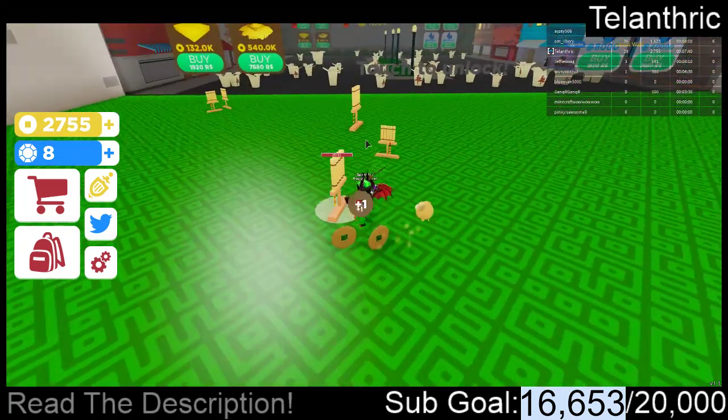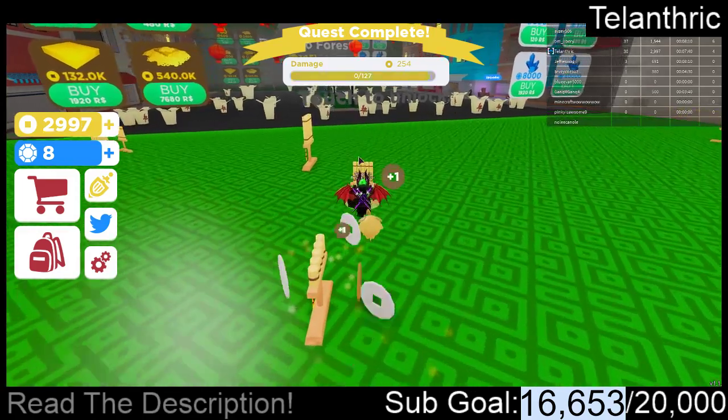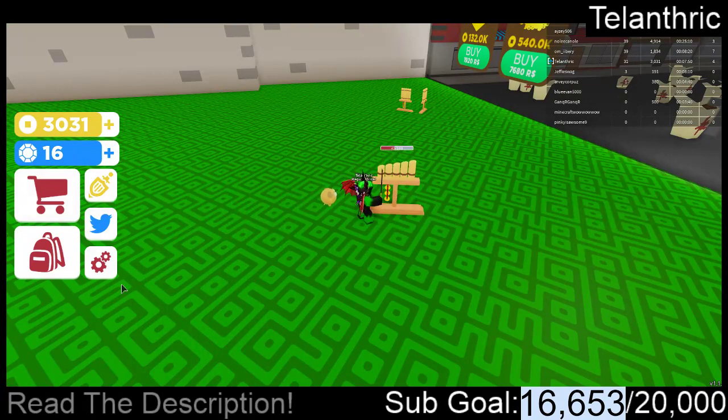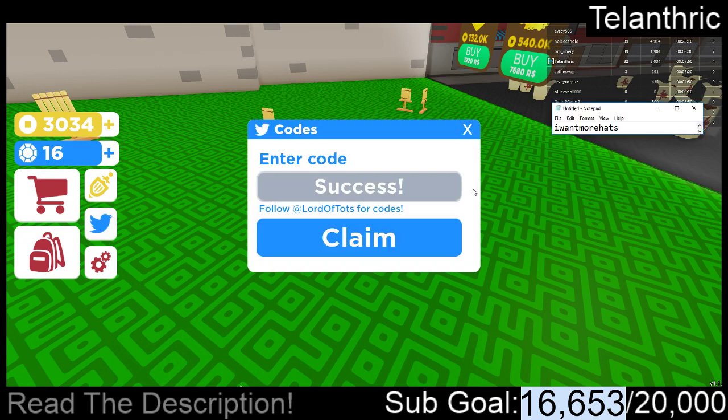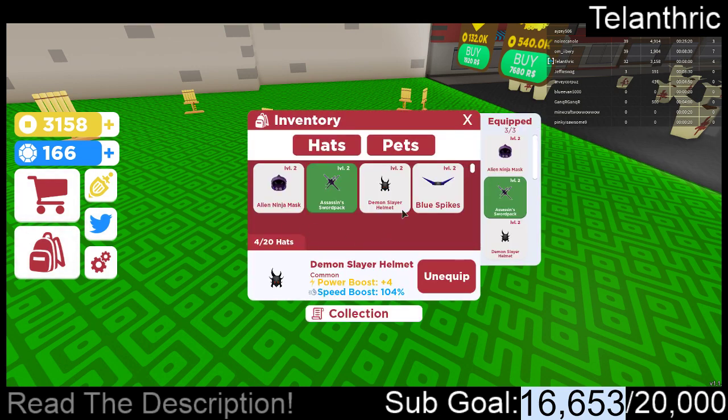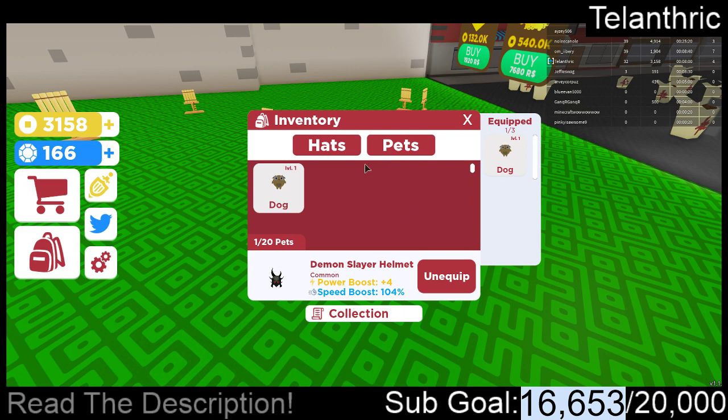The next place costs six thousand, which is a lot — that's going to take a very long time to get. I'm going to go ahead and tell you guys some more codes. Next code is Here Have A Sheep. Since it has the name of an animal in it, it didn't give me a pet — that doesn't make sense.